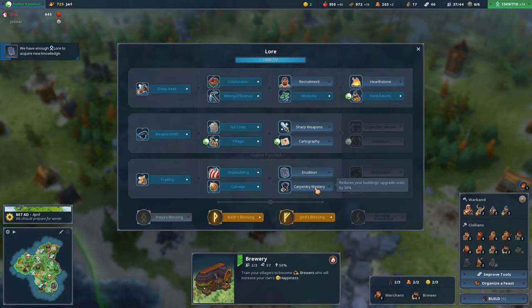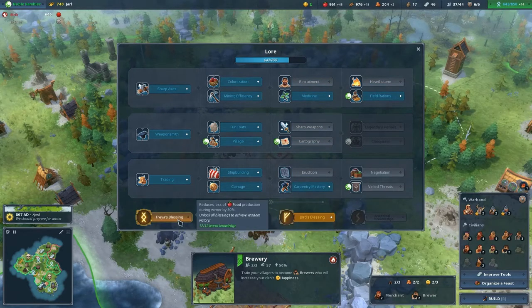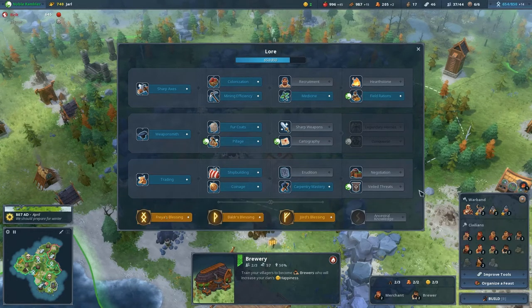Loremaster reduces building upgrade costs by 30%. That would allow 17 stone to be the equivalent of two 10-stone upgrades. I should have done this a long time ago. And that granted us the next lore choice as well — since we hit 12 of 12 — which reduces loss of food during the winter.